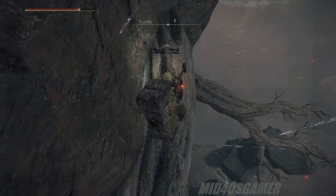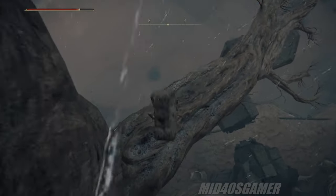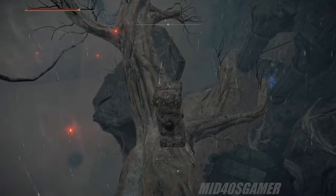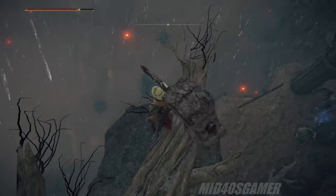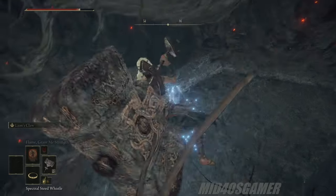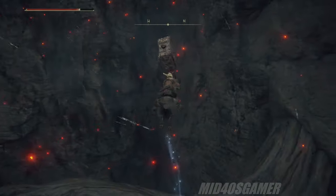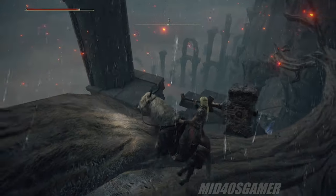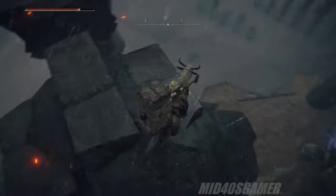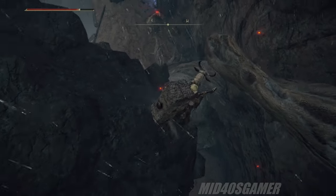This particular descent can be rather tricky on Torrent since it's easy to oversteer your trusty steed off the roots. If you have trouble navigating with Torrent, you can actually dismount and jump down a portion of this path on foot, then hop back on Torrent to make the final root jump once you're safely down on top of the broken stone pillar. It is important to note that before getting too far into the weeds here, you should first venture to the Sellia Town of Sorcery and unlock the red main painting, which is partially concealed among some rubble just to the south of the town's center. The reason for this step will be revealed shortly once all the jumping around on Torrent is complete.